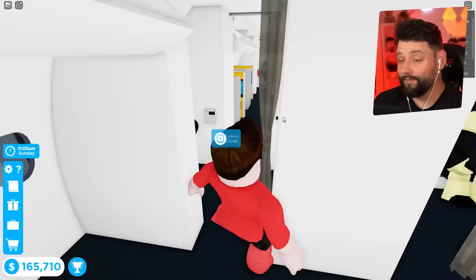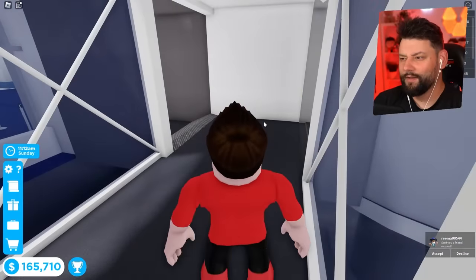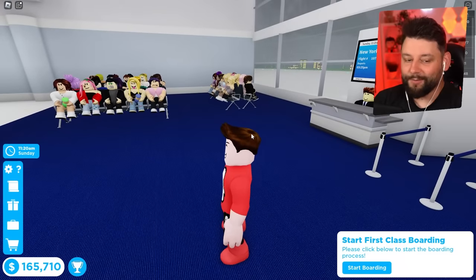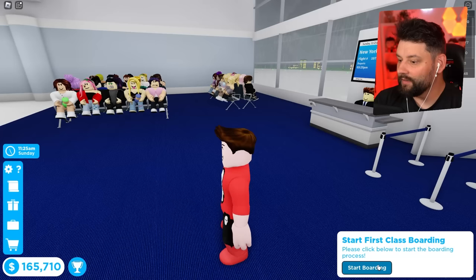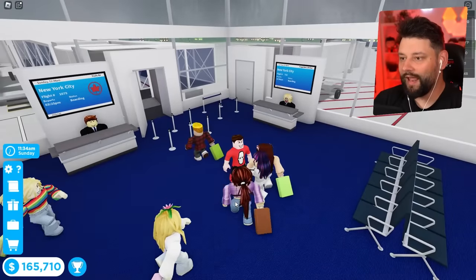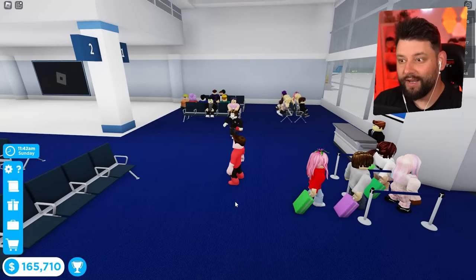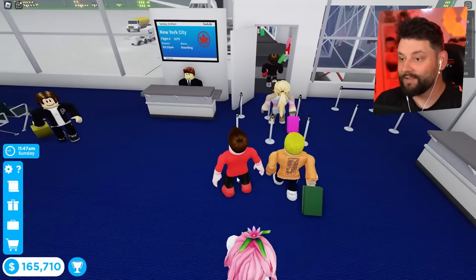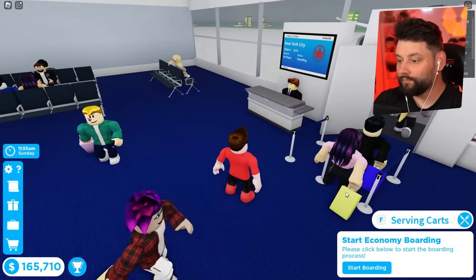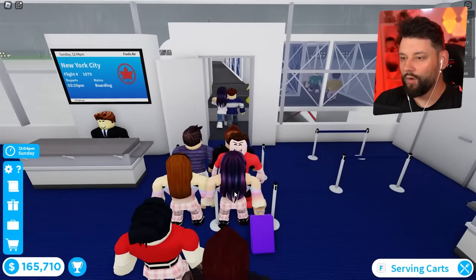First class boards on the left, economy on the right. Start first class boarding - start business boarding - there we go, so now both sides are being utilized. The plane has a capacity of 96 but we won't fill it completely. All of first class are on - done, simple. Economy can start now because we've pretty much done all of business. They're all going to the right, so both sides board simultaneously.